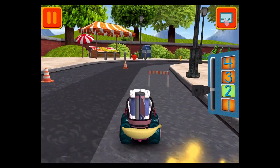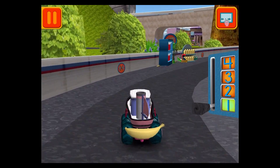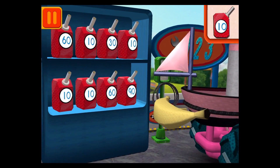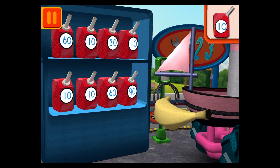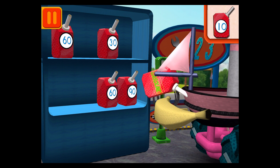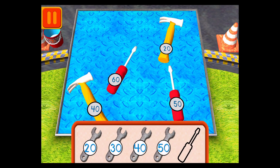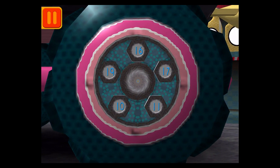Remember, the more coins you collect, the more cool stuff we can unlock! Great racing, Umi friend! Time for a pit stop. We need gas cans with the number 10 — find the cans with the number 10 and drag them to your car. Help Bot sort his tools by tens — drag the tools into the correct order from smallest to largest number. Next, we need a big lug nut — tap on the lug nut that has the largest number.